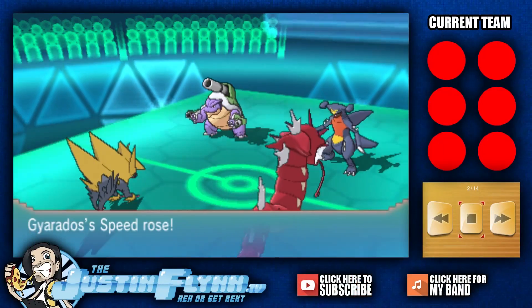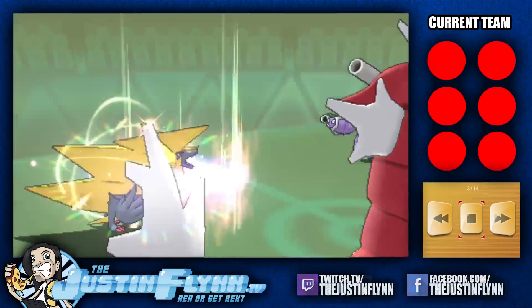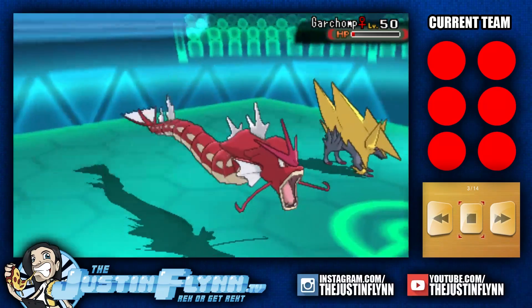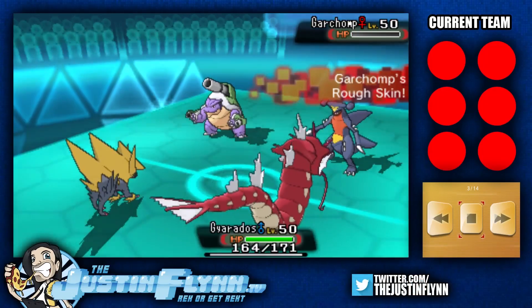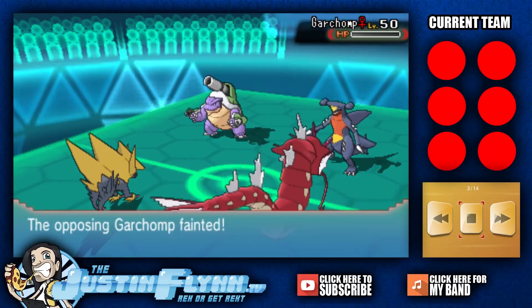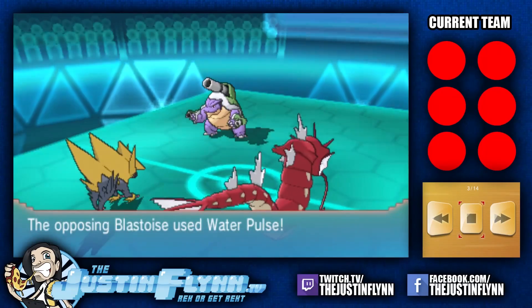Gonna give Gyarados some speed boost here, but maybe Garchomp could still outspeed it. Manectric going Hidden Power — super effective, but Garchomp holds on. No way! And the Waterfall doubles up into the Garchomp slot. Garchomp does hit back with a little Rough Skin — and a Rocky Helmet as well! So it does a little bit of damage to that Gyarados, but does unfortunately lose Garchomp.